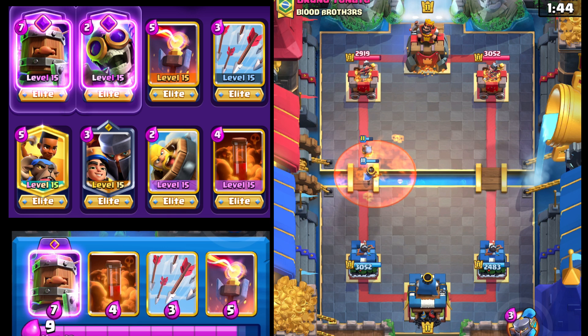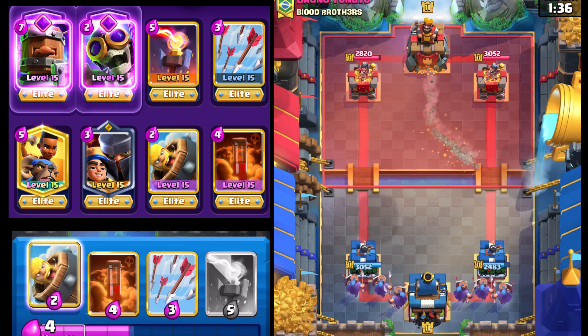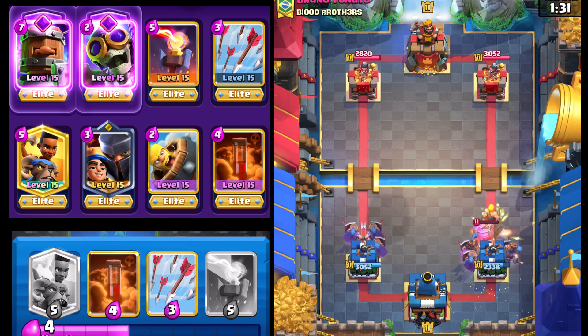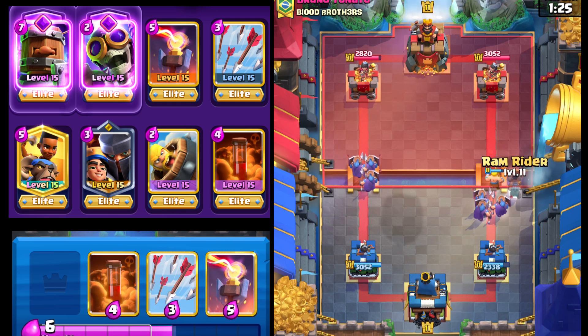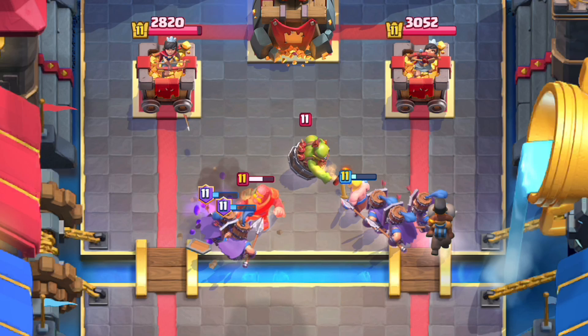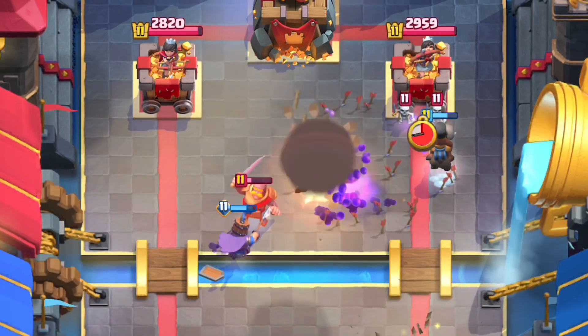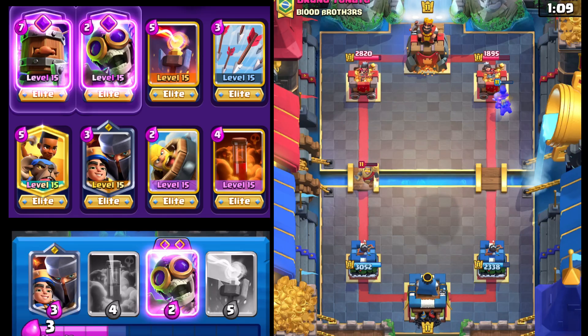We're able to force out a Poison at the bridge, which is probably not what he wants. We get a shot off from that — pretty decent stuff. Royal Recruits should be able to do an okay job cleaning this up. We'll go Barbarian Barrel as well — he hasn't really shown a threat at the bridge. Let's see which way he goes on defense. Let's go Ram Rider here. There's the Goblin Demolisher — we may be able to even Arrows this down. We're able to clean that up. Ram Rider should be able to take out those Laser Skeletons pretty easily, dashing onto the tower and getting a few hits off.